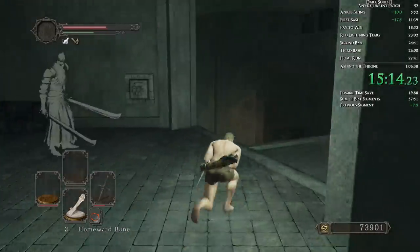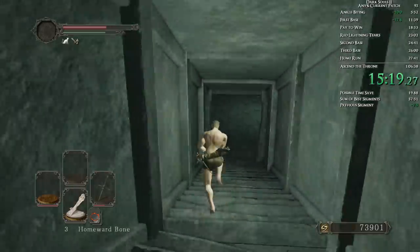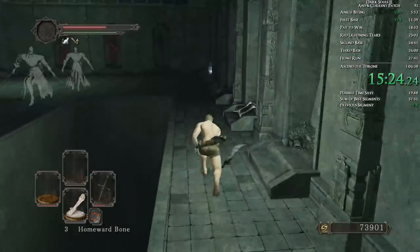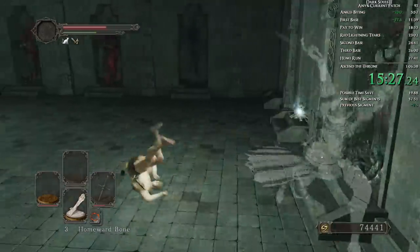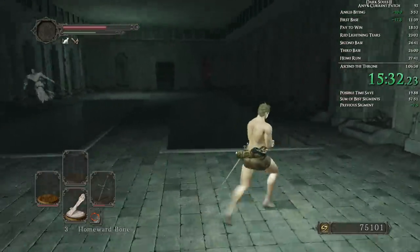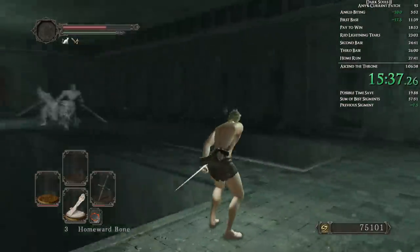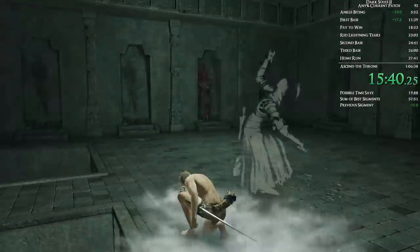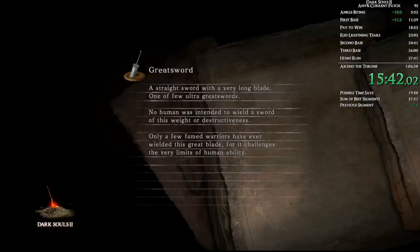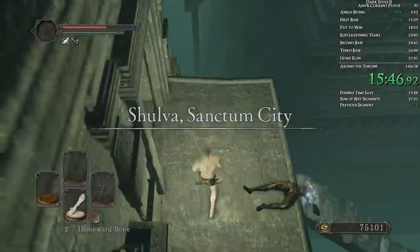Unfortunately the mage does notice me here, but I listen for the attack and time my roll because it can shoot a magic shot at you which at this HP would kill me. But instead it did its homing soul mass. This was terrifying because you need to grab this bone. What I do is grab the bone and try to pay attention to where they are. Typically I'll run around, curl around the edge, and then use a homeward bone back to the bonfire. If you do the bone about halfway through the bone animation, you're safe. Most of their swings will go over your head, which is pretty sweet.